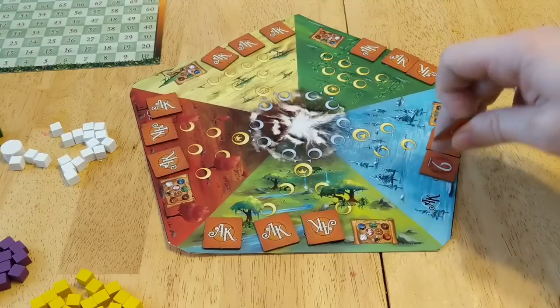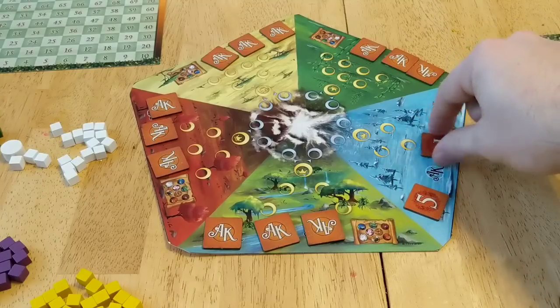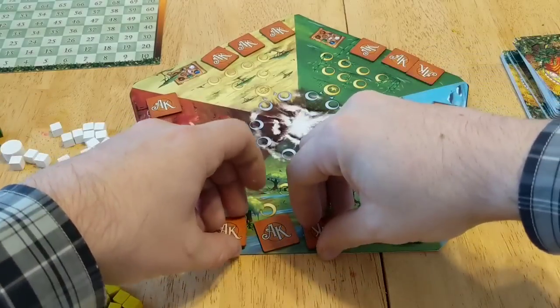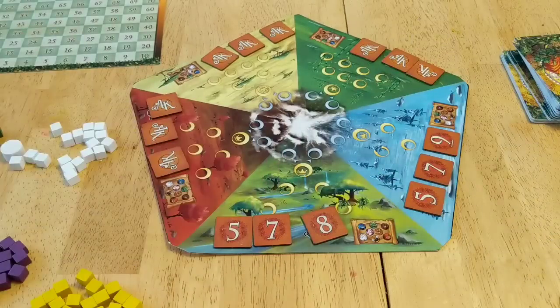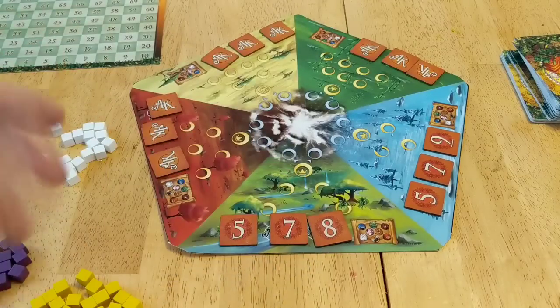Then you're going to flip them over and put them in ascending order — lowest first. So you might have a seven, a nine, and so on. This represents each age, because the game is played across three ages. You would do that all the way around the board, so that each age has its own scoring value you're vying for.